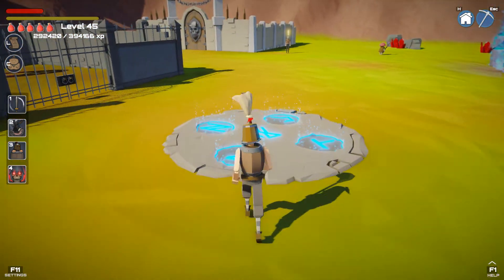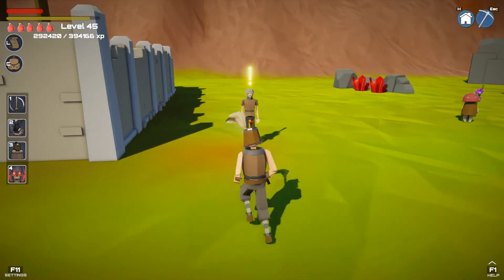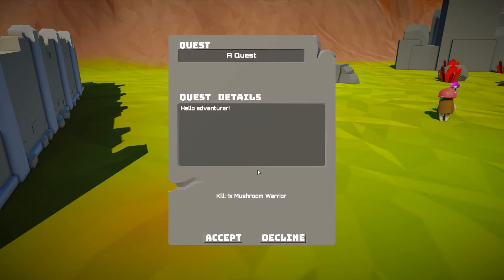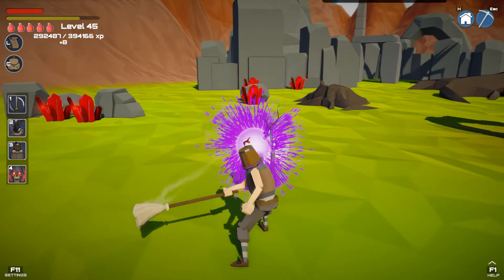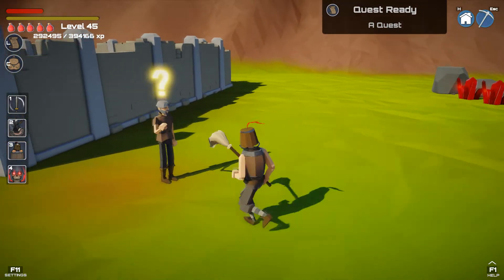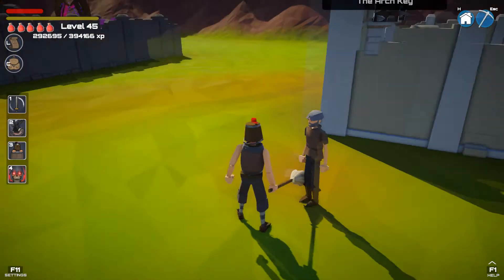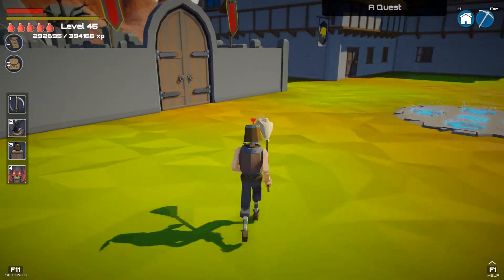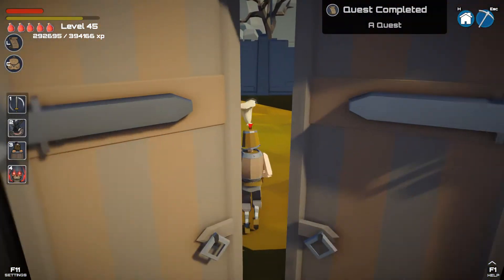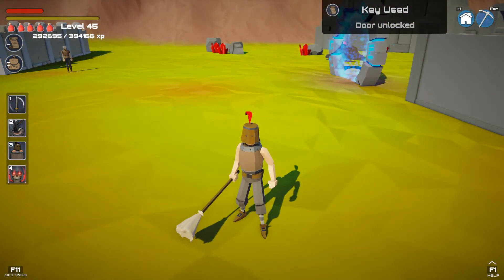The third way of collecting a key is from a quest. I've got 'killer mushroom warrior' — there he is. So now you can see for the reward I'm going to get a key — the arch key — which opens the arch. So that's the three ways to get them.